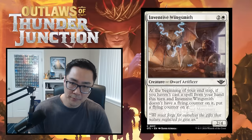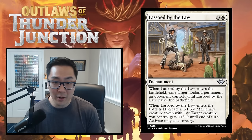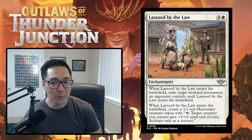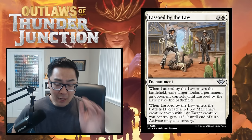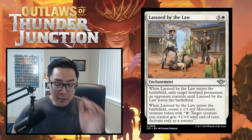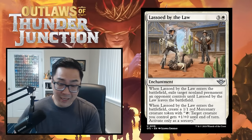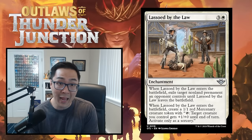Lassoed by the Law is a 3W enchantment — when it enters, exile target non-land permanent an opponent controls until it leaves. That's a 4-mana Oblivion Ring that kills anything. When it enters, you also create a 1/1 red mercenary token that can tap to give a creature you control +1/+0 until end of turn. A 4-mana kill-anything spell that leaves a 1/1 body is amazing. The token helps push through those defensively static creatures we've been seeing. Lassoed by the Law is a solid B.